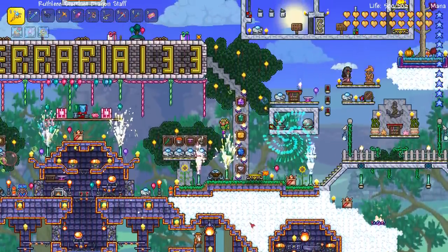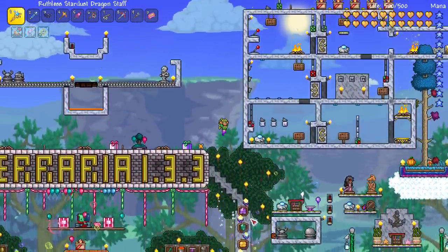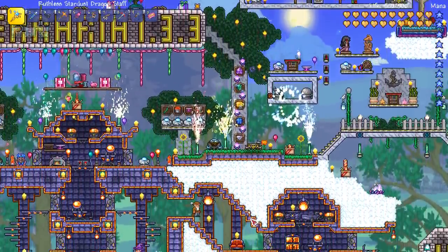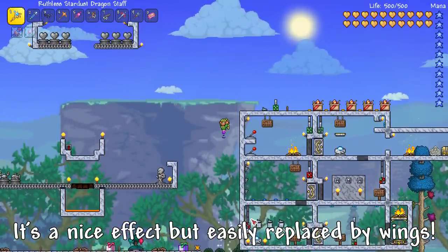Once you equip it in the vanity slot it just gives you a cool little effect at the bottom there. But if you put it in your actual armour slot you will actually get slow fall — you'll get the effect like you had a feather fall potion on and you won't actually take damage when you fall on the ground. It doesn't give you any flying effect like you can't fly up into the air, but it does give you the slow fall effect which I think is pretty cool.